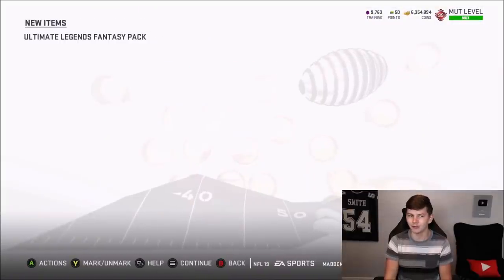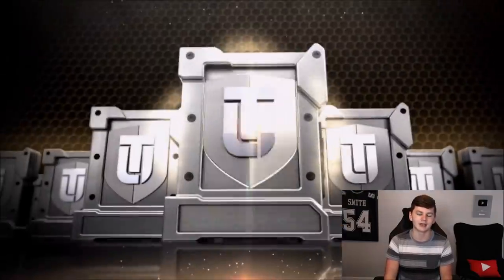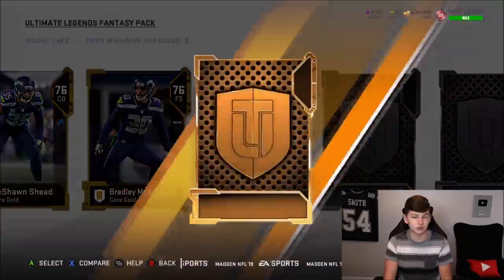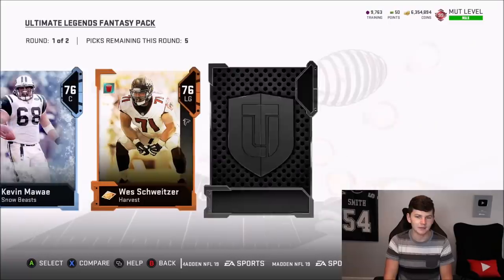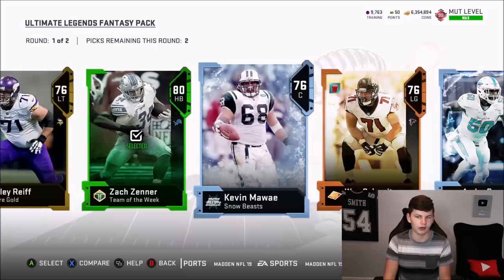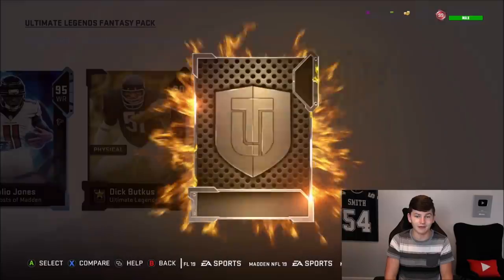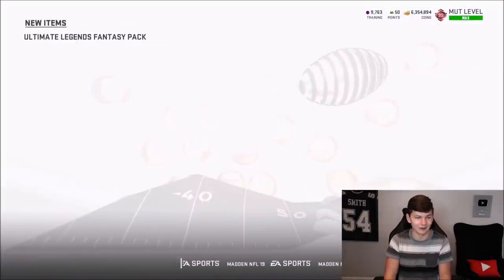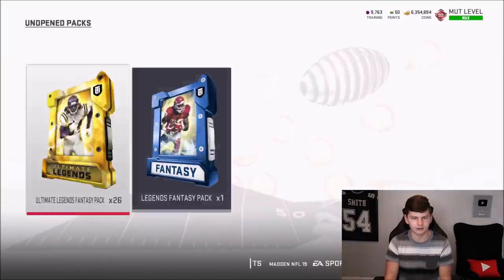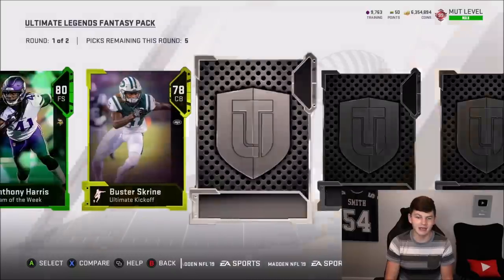We get another 93 LT. I feel like the full legend animation in Madden 19 is actually better than Madden 20's. With Madden 20's animation it's just a big X no matter what — could be a high set piece or a full Ultimate Legend and you'd never know. As I say that, we get a 95 Julio Jones — really, really good pull. I think I actually pulled that card during Christmas time as well.